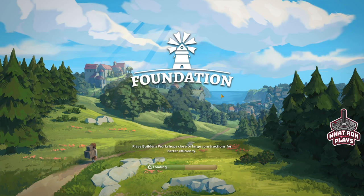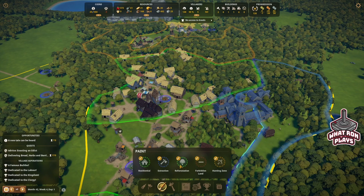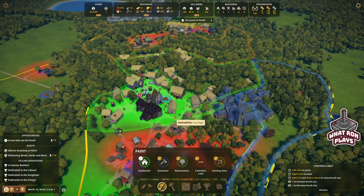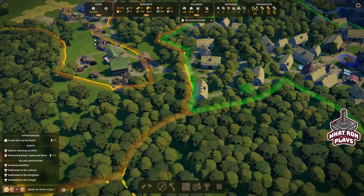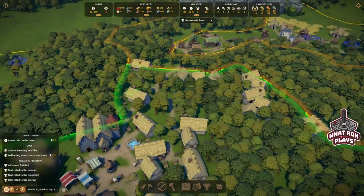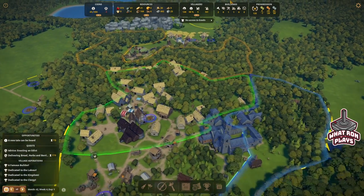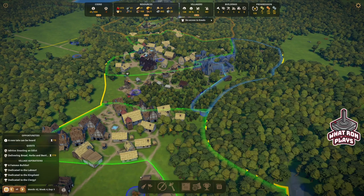Another thing I like is the map painting, similar to City Skylines, where you paint your areas. If I want to make the residential area bigger, I can paint it larger — that's neat. It does get glitchy though. You'll run into spots you just can't paint for no apparent reason. It also seems glitchy when areas overlap, like my reforestation and timber collection areas — sometimes it works, sometimes it doesn't.